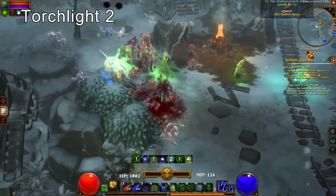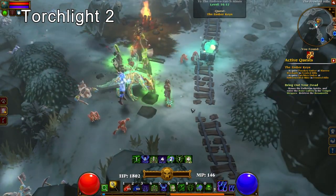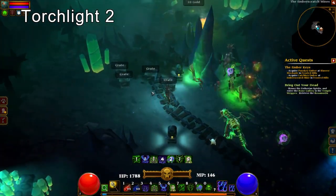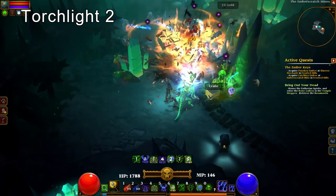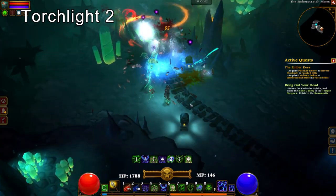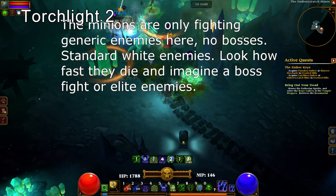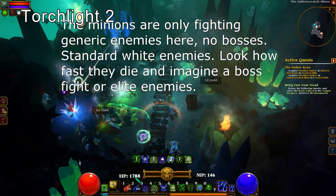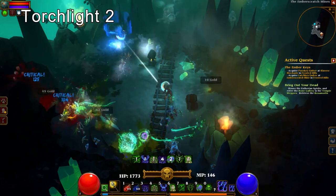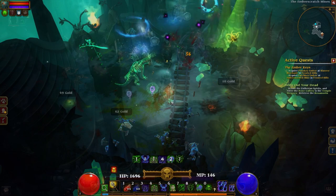Torchlight games have extremely boring and generic classes in general, and Torchlight 2 is no exception. However, someone modded necromancy into the game inspired by Diablo 2. They feel very underpowered in my opinion — the caster has been given too much power. You're doing all the work and your minions seem to be just along for the ride. They're like a swarm of gnats to buzz and distract the enemy until you decide to properly kill them by throwing your purple skulls again.